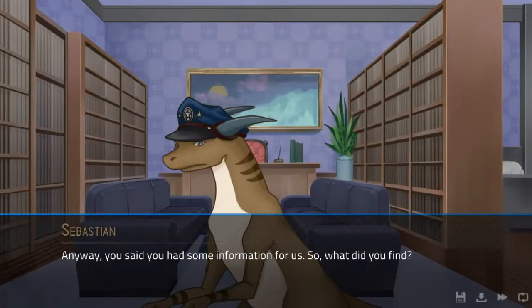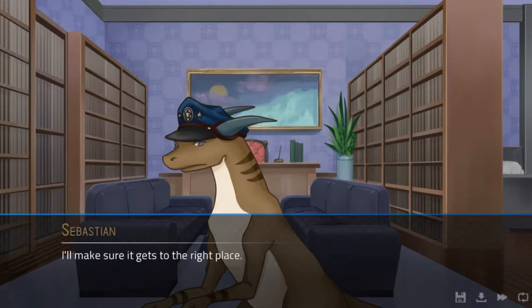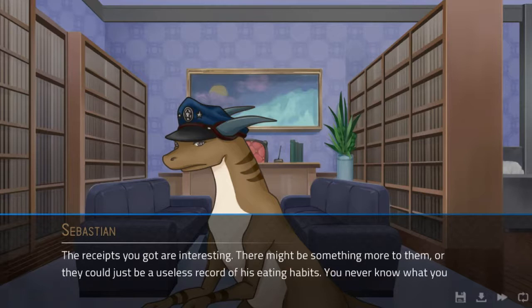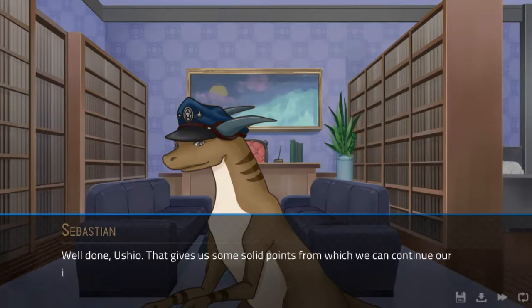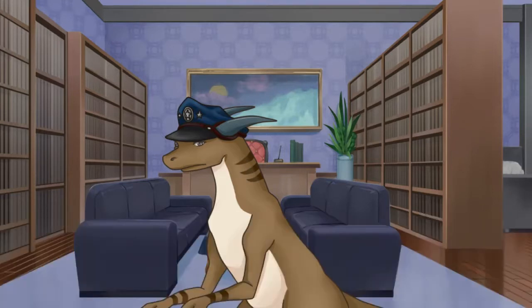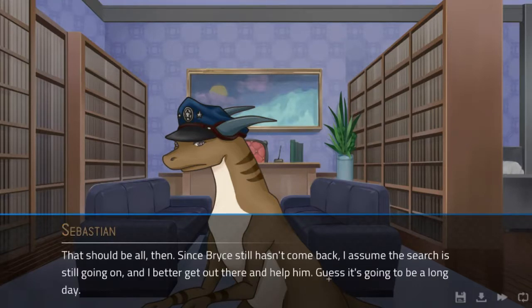We've done all this, so let's skip ahead to the appointment with Sebastian. He says the bloody bandage I found is certainly something — it could be anyone's, but why would someone discard it in a place like that? It's suspicious and worth checking out. The receipts I got are interesting too — there might be more to them, or it could just be a useless record of eating habits, but you never know what you might find out about a person's habits or plans. That gives us solid points to continue the investigation.